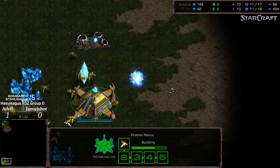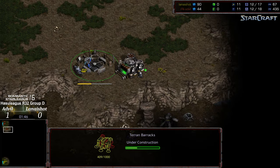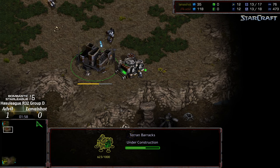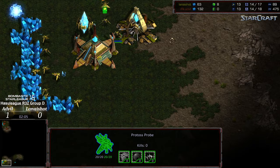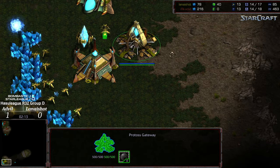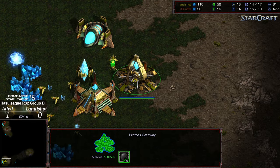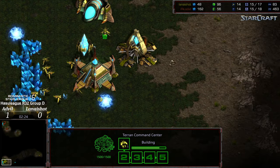This is a four-player map, which makes it a little bit more challenging as you need to know your opponent. I believe the distances are also larger compared to Neo-Sylphid. Gateway and Assimilator plopping down on Vermeer, front door sealed up for Advil. Cybernetics Core warping in. Expecting once again to see the standard build from Lana — moving that probe out, scouting the bottom right-hand corner first. On that 100 minerals, not building the initial Zealot, instead opting for a Pylon to not disturb probe production.